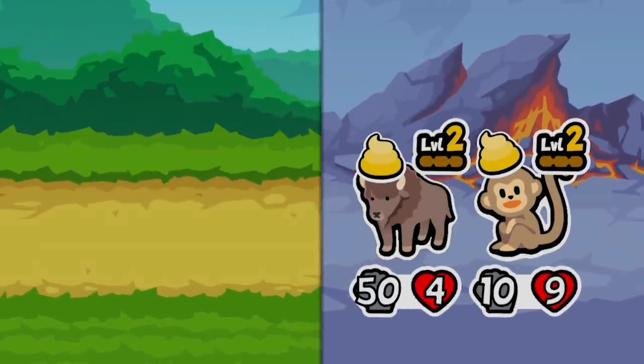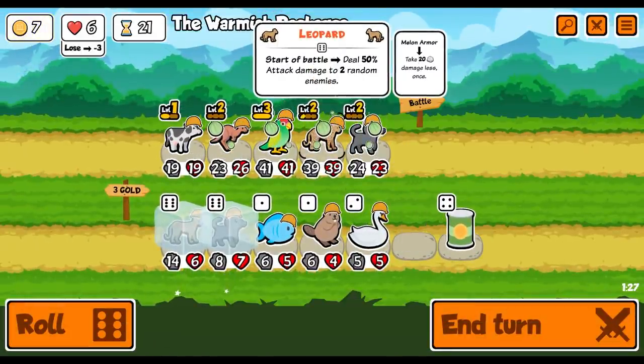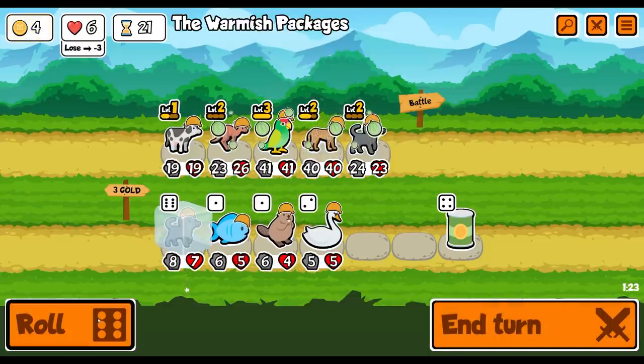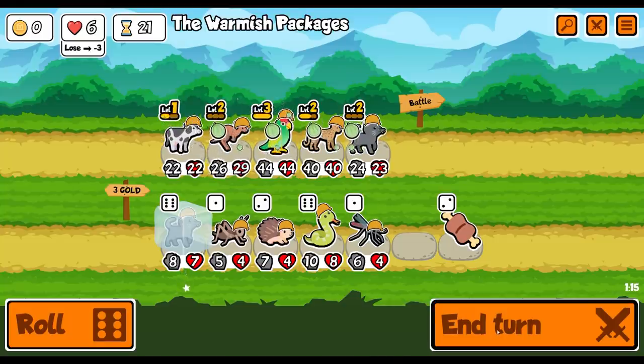That bison wrecked us. We need to level up something to 50-50. That's going on the leopard. And then you on the leopard. And then we gamble with one roll. Sushi - there it is. We'll take that. I wish it went to the leopard, but what are you going to do? We've only got two lives left.